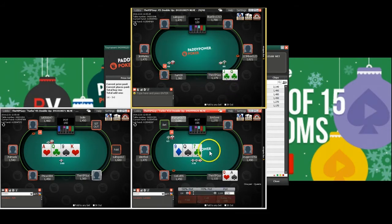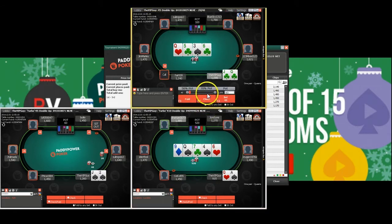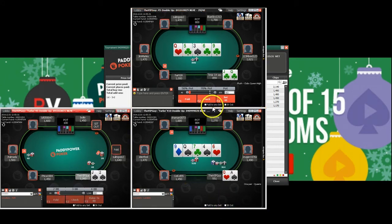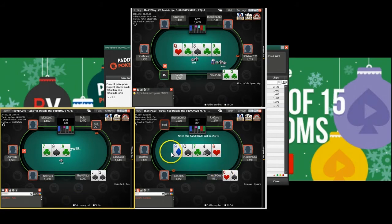Jack-queen blind versus blind — easy open, as was ace-queen down here. Once he leads, I can just go ahead and call down, allowing him to bet worse hands or bluff. Jack-queen — great turn for us, keep on betting and get all the money in on the river. Ace-queen hand is checked. The pot's pretty big so I make a decent-sized value bet. Jack-queen suited — going all-in having made a flush. Ace-queen gets a fold — sad, but I think around 70% of the pot was a good size.